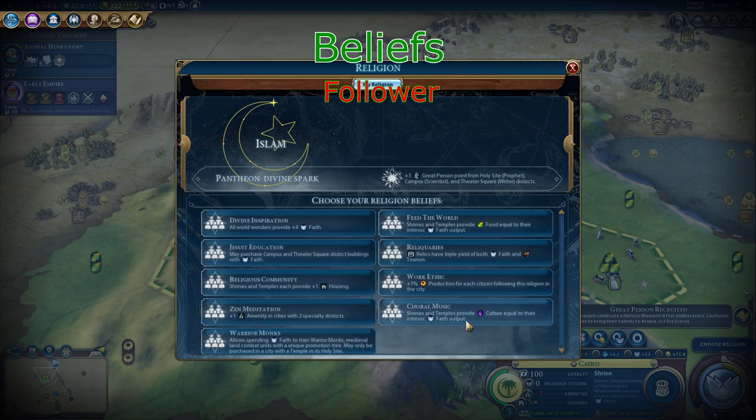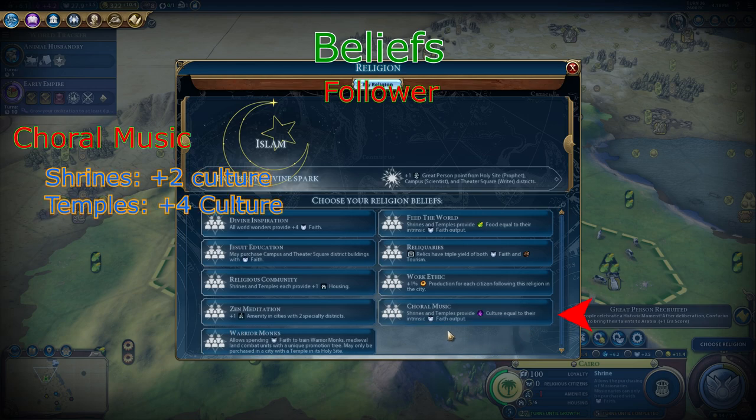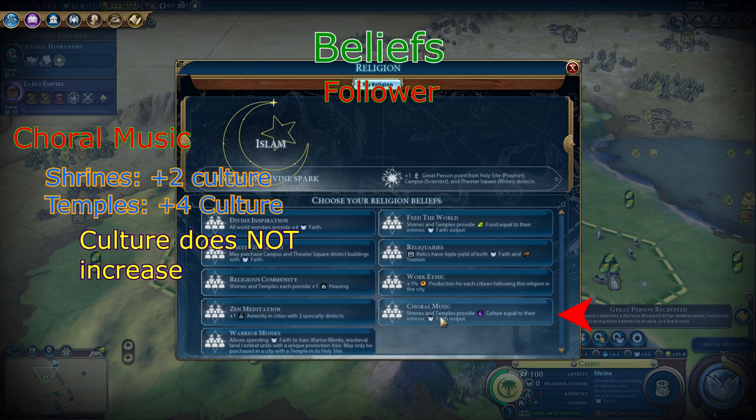The best follower belief is Choral Music. It provides culture equal to the intrinsic faith output. This means that if you increase the faith output, the culture does not increase — shrines will always give 2 culture and temples will always give 4 culture. The reason why this is powerful is because you can double down on your culture with a theater square. Amphitheaters provide 2 culture and art or archaeological museums provide 4 culture, so it's essentially like having two theater squares in a single city.